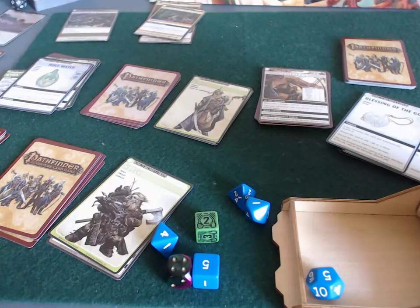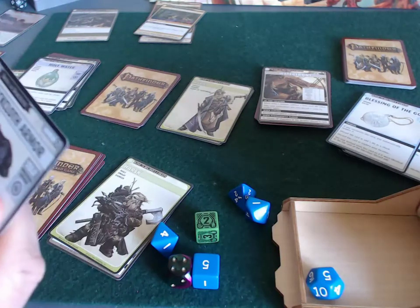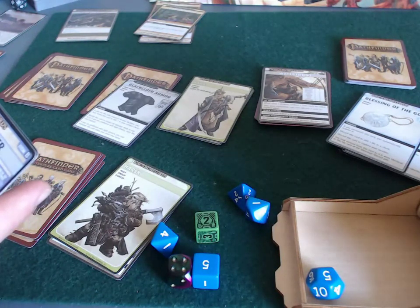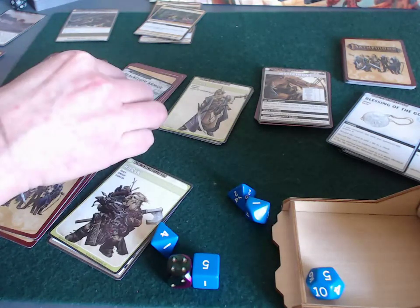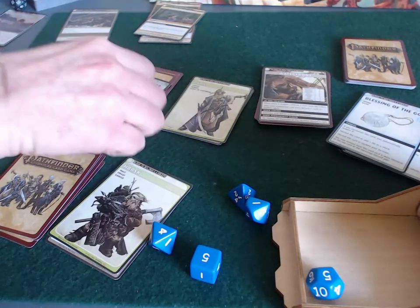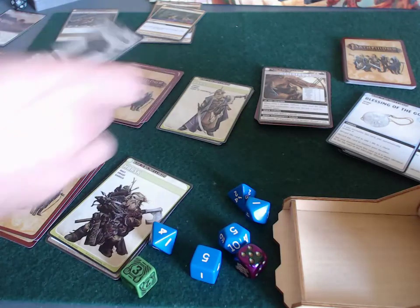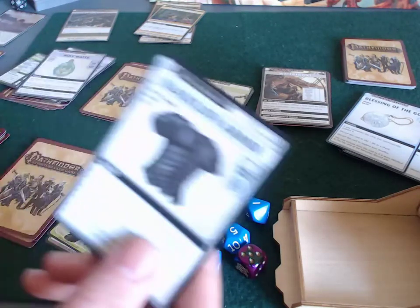Exploring again anyway — she finds Black Cloth Armor from Skull and Shackles. It's a constitution fortitude check — she has a plus three and rolls a d6, so she needs a three on a d6. She rolls a five and acquires the armor! I know it's not from this set, but it's a really cool card.